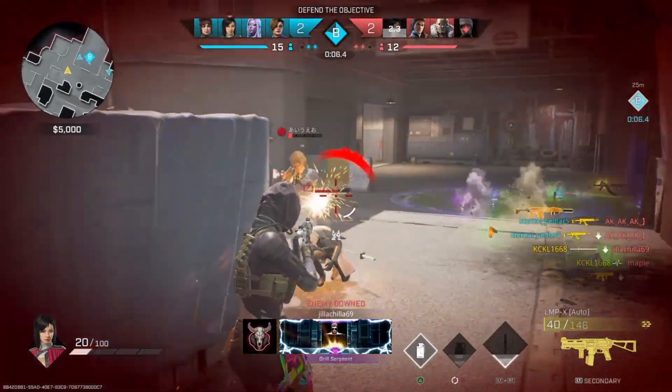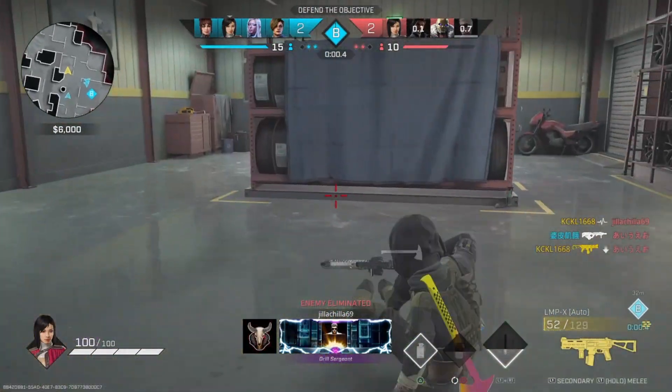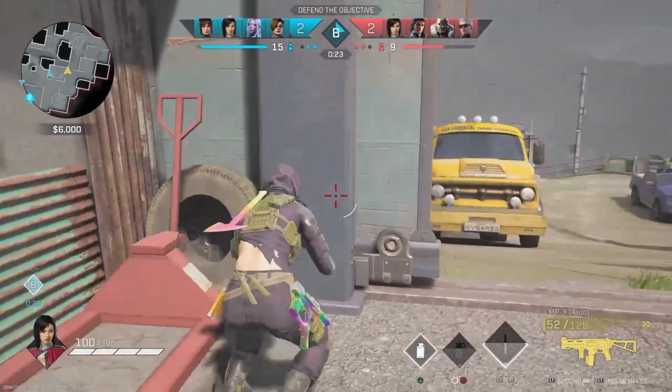As you can see, I put myself in an advantageous and unpredictable position, allowing me to get a double pick off against the enemies. And that is why positioning is so useful — you'll be able to get the easy kills and still be extremely impactful towards your team.